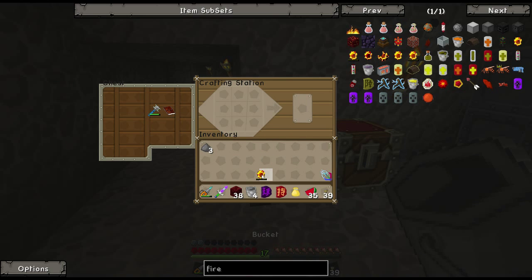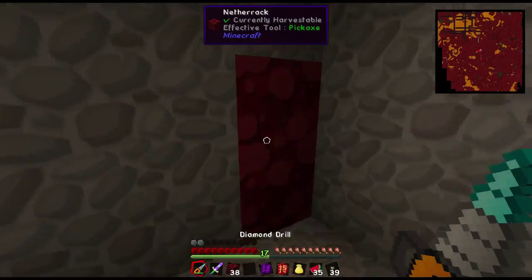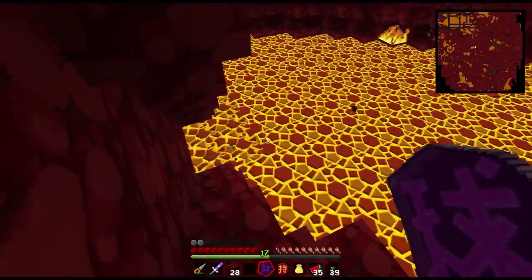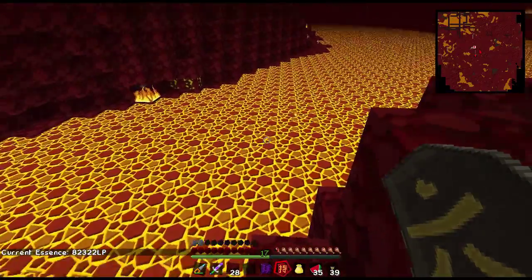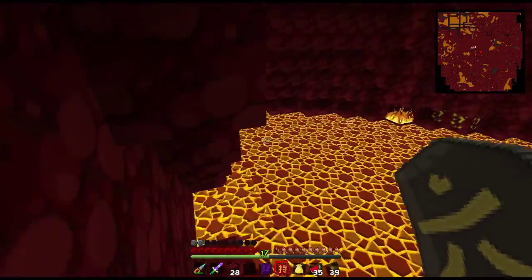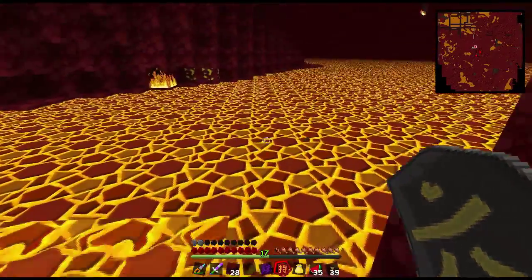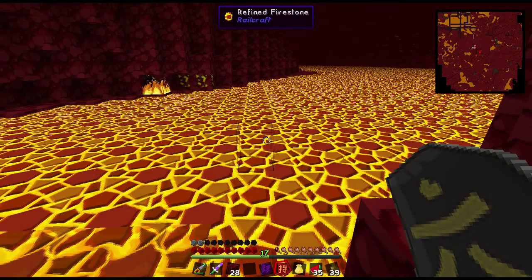Now we got the refined firestone. Let's run back down to the lava. I just came back down here and turned off the sigil of the dome. Oh yeah, this is not gonna stop because those blocks were removed. To give you an idea - now we're down to 82,000 LP so I used about 8,000 LP running in there, and we did it quite fast. That wasn't too bad. Let's just drop it in here and see what happens - all you do is literally drop that in the lava and then after a second...